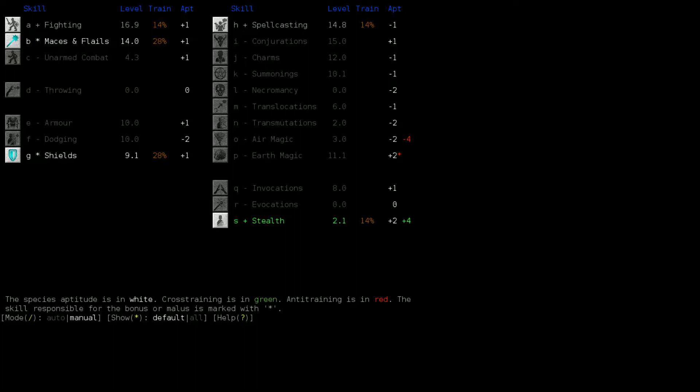We're gonna trickle points into stealth for sure. I feel like we're spreading ourselves a little thin here. I think what I may do is let fighting and spellcasting each hit the next rounded level - level 17 for fighting, level 15 for spellcasting - and then turn them off for a little while until we get maces and flails and shields up a little higher, to the point where we want to get them. Because then we can just turn them off and forget about them basically forever.